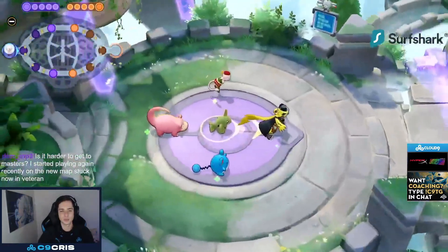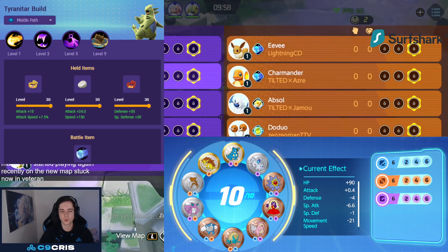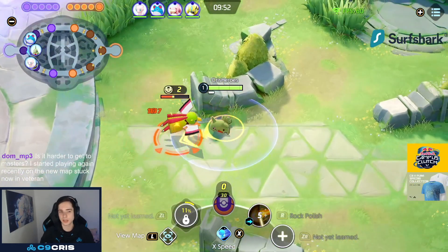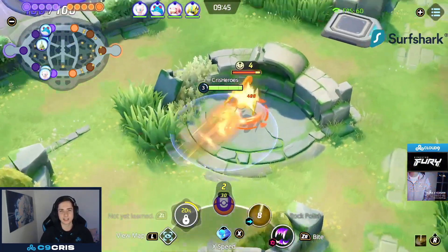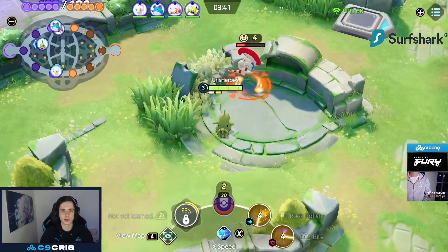What's up guys, I've been wanting to try out this Tyranitar build. We have six purple emblems, six blue ones, and six brown ones, which has very good synergy with this passive that gives us special defense and defense. We get quite tanky as soon as our Tyranitar is there, and this Pokemon is absolutely insane — one of the best late game Pokemon in the game. It does get kited quite easily so you have to be careful, but yeah, I want to showcase this build.